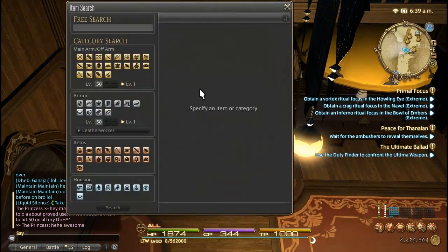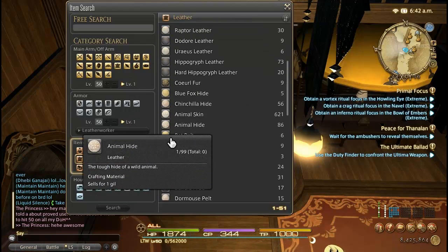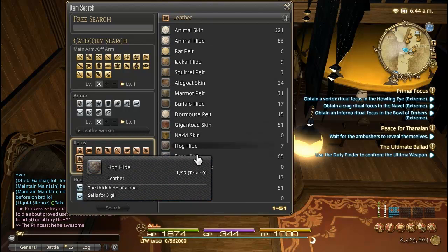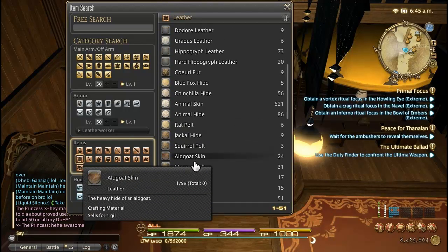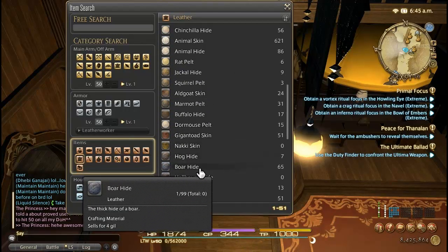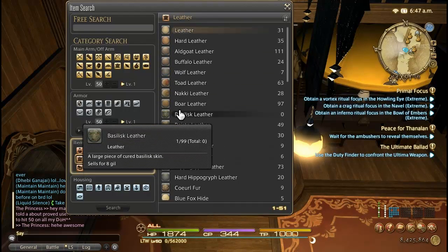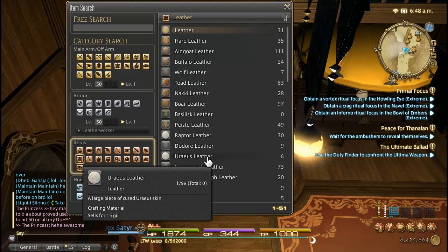In particular, while you used to be able to do Dewthread for a lot of gil, patch 2.1 made Dewthread not worth much anymore. So one that still holds decent value is Boar Hide. On my server they're about 150 to 200 gil a piece. In between all 100 leves, you can get close to 6 stacks, so we'll get like 100,000 plus gil out of using all of our leve allowances. And the best part is it doesn't take a lot of time.